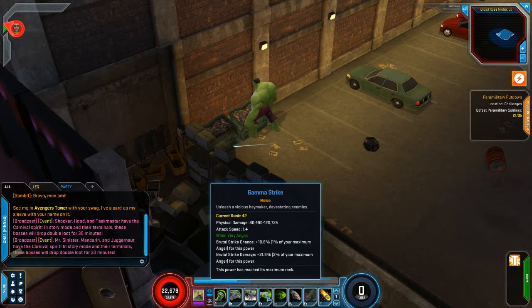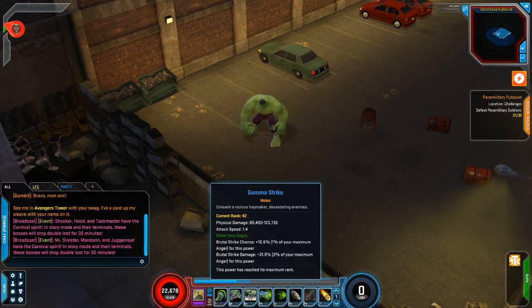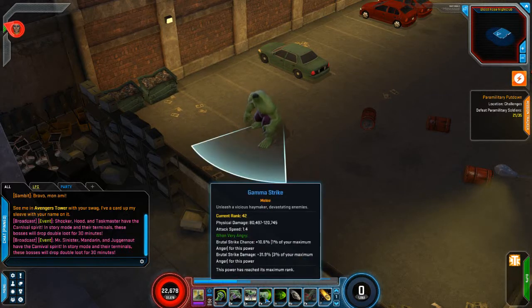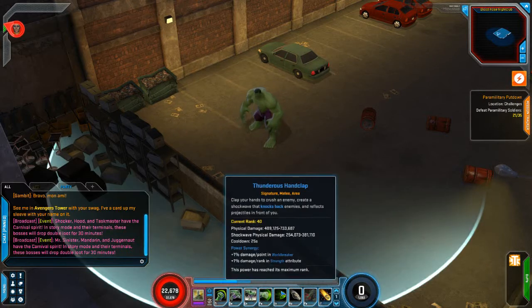We have gamma strike, which is another power. It's a little bit slower, but when we're very angry it does some really good brutal strike chance and really good brutal strike damage. We can use this even though we're not at maximum anger — of course we won't get the bonuses.